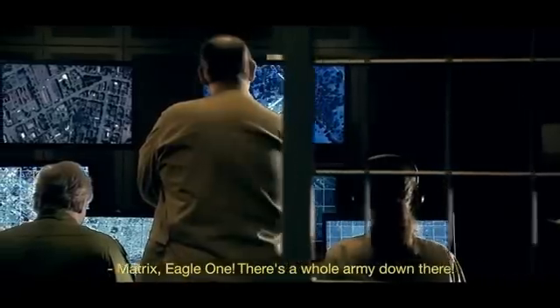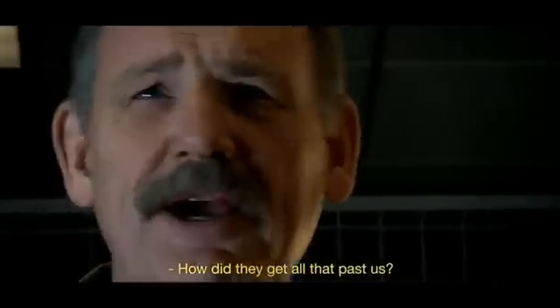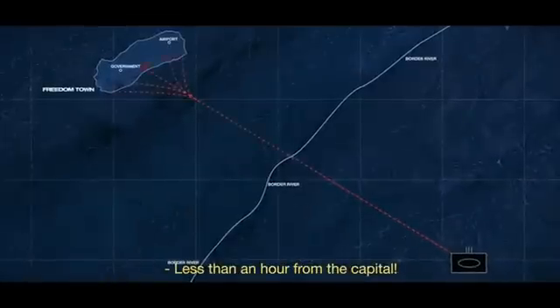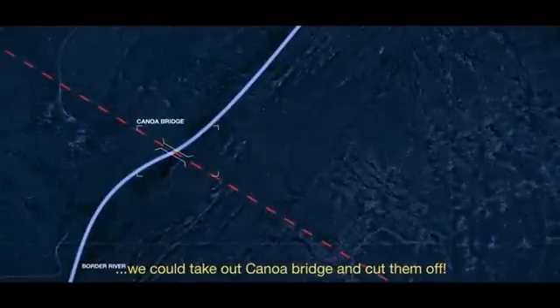This is not good. Matrix, Eagle One — there's a whole army down there. Tanks, SAMs, everything. Put her on one, let's see what she's got. How did they get all that past us? It's a full invasion force, less than an hour from the capital. We don't have the resources to stop them.